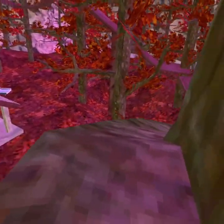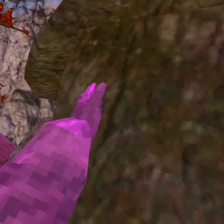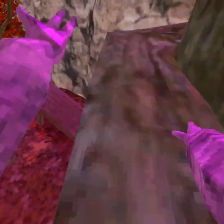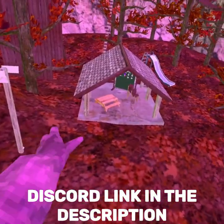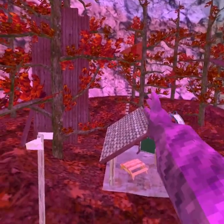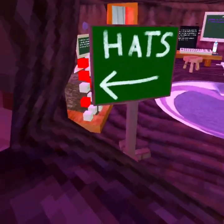We have hats and badges. There's a really nice room over here — it looks so cozy. We've got a bedroom. If you play this game make sure to join in; I will have the Discord linked in the description. Make sure you join and change your name.